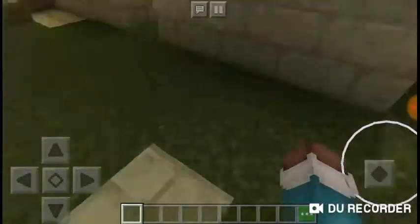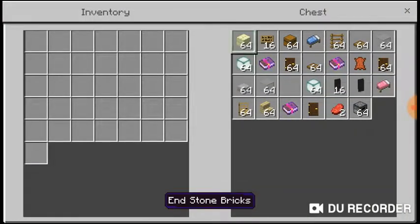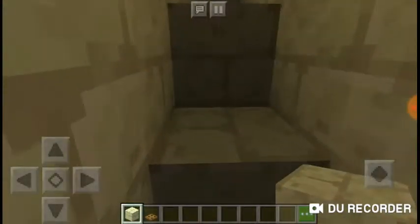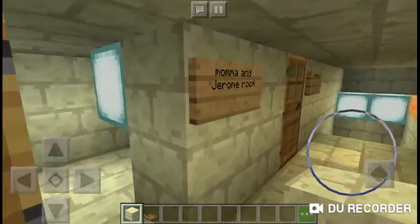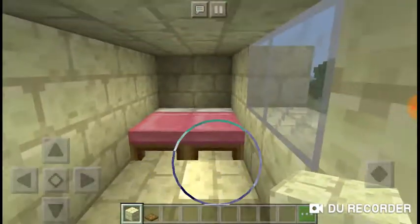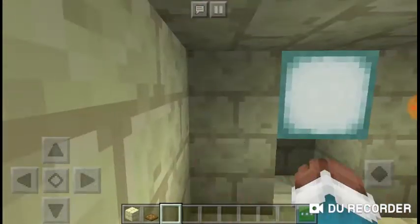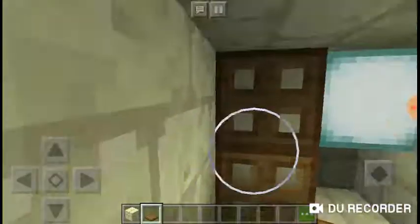Now we're going to try to make my mom's closet because she has one too. I found the materials. I made the sign so I know which room I'm going to — and if you're wondering how I made these signs, I did it like this. There — closet, done.